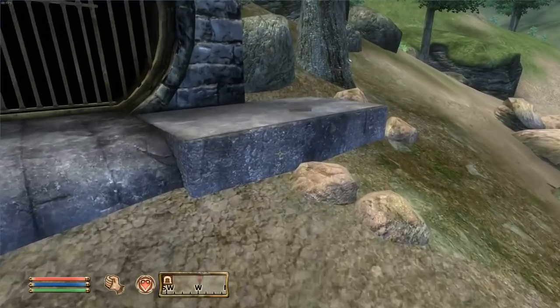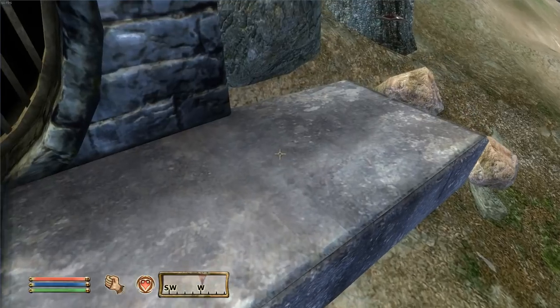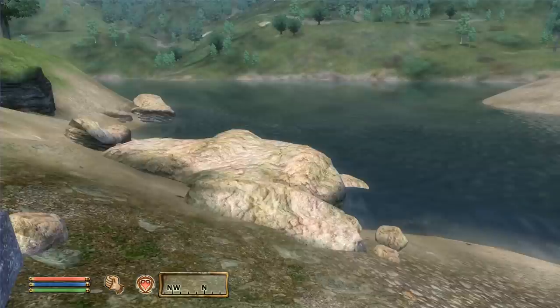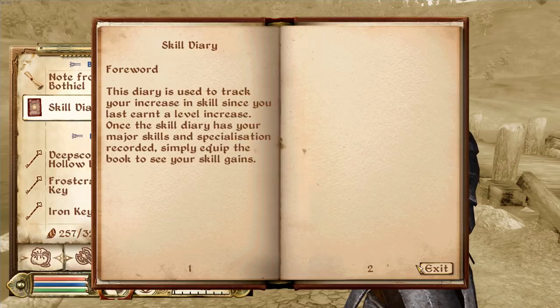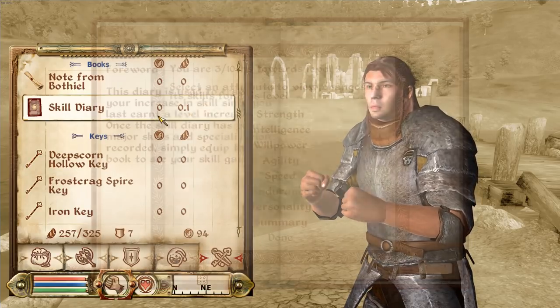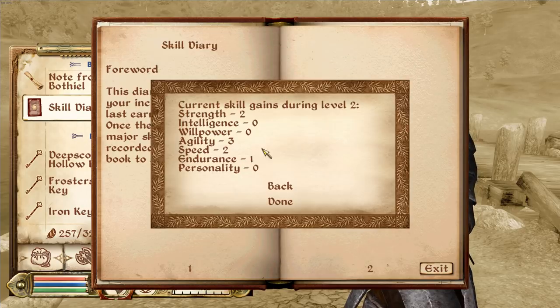The main thing I have installed is called the Skill Diary - it's a very simple mod I highly recommend. When you come out of the Imperial Sewers and open it, you can confirm all your skills. It'll predict you're a certain fraction towards the next level, and you can select an attribute to view its changes. The summary will tell you how many points you've gained in each one.